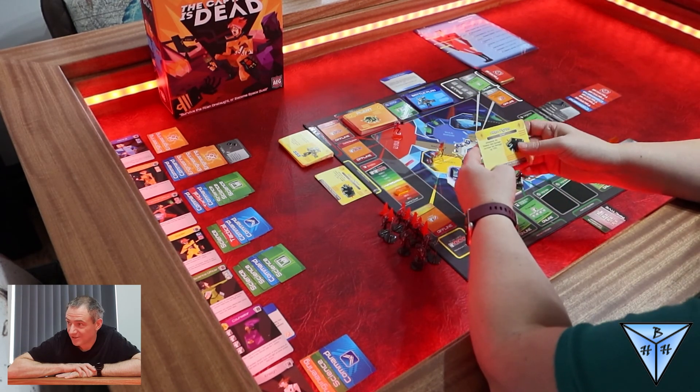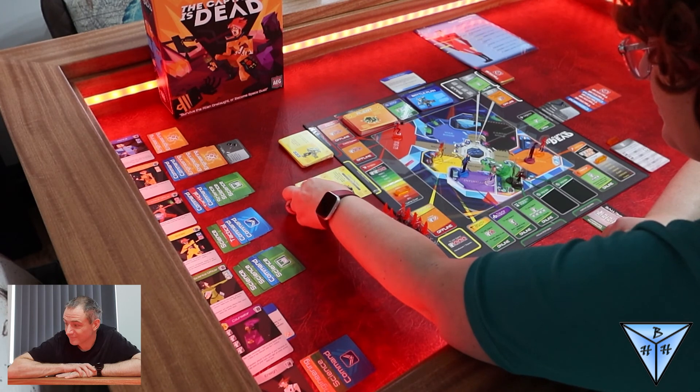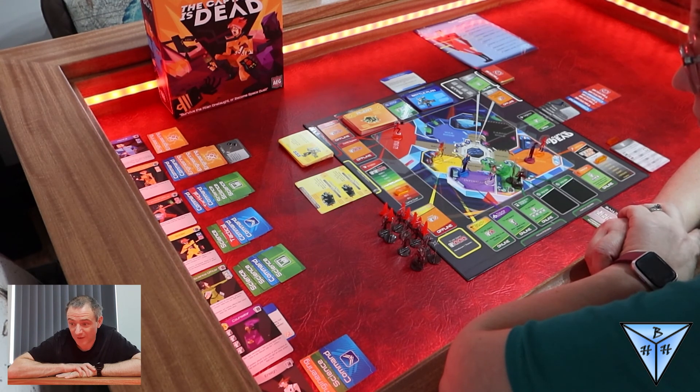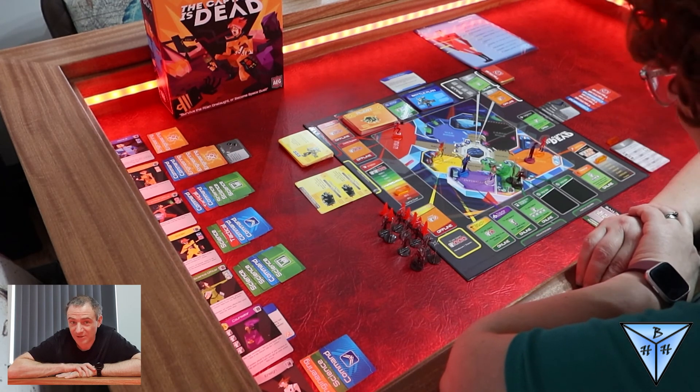Can they manage it in time? Another alien fighter surges to join the first — the two of them must surely be enough to overload the shields and send the Scuttlebutt permanently into the void.